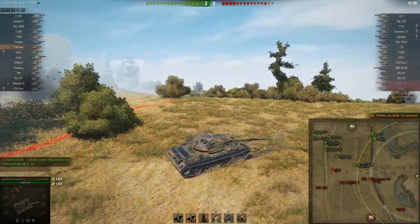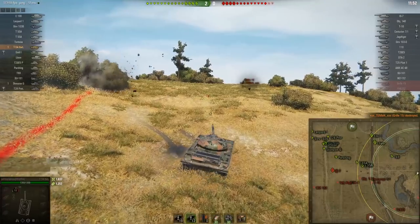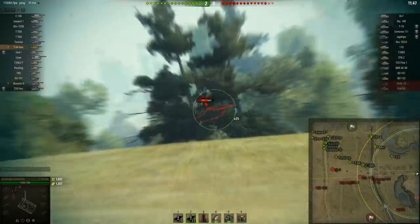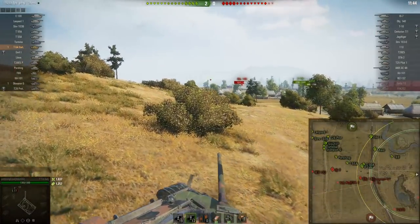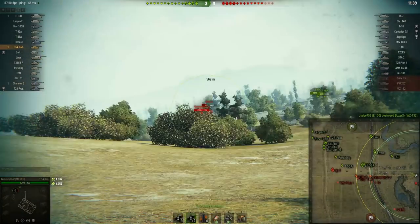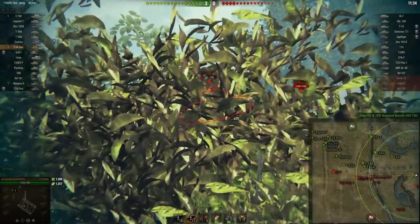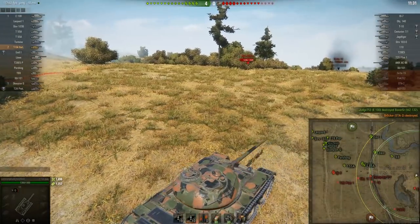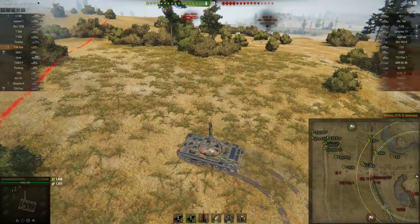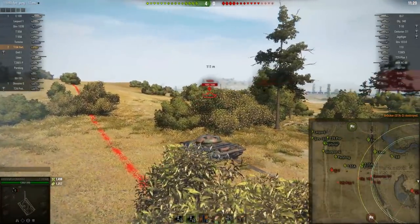Two tanks did slip by me, probably because I didn't have optics — that's the risk I chose to take. Now I'm lit and getting shot at, so I fall back. This is a common point for light tanks to get yolo'd, because enemies see just one light tank on the zero line and someone — typically in an autoloader — will try to ram you. The Strv seems to be trying this, but he got lit so he's going to be more cautious. He fell back after getting spotted so I wasn't too worried.